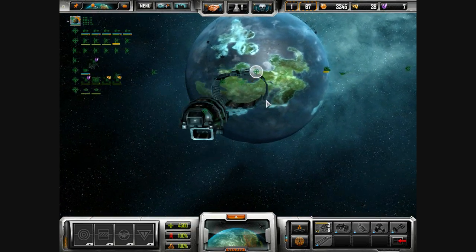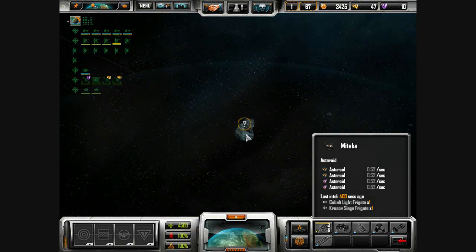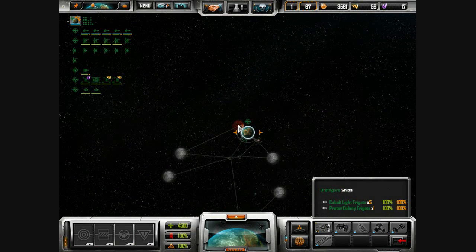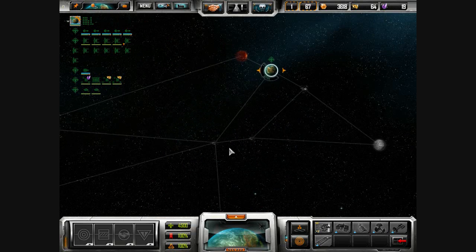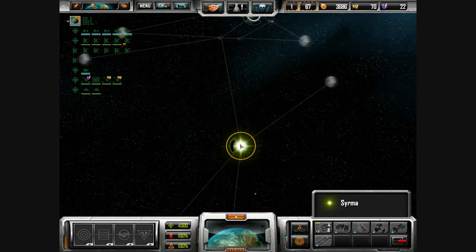I want to fortify this planet before we start to expand to the other planet. We kind of have to do this one because we don't have volcanic exploitation yet, so we can't colonize that yet. But we can colonize that, and that, and that, and that — not that.